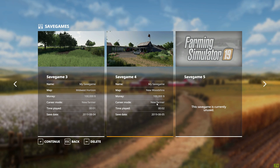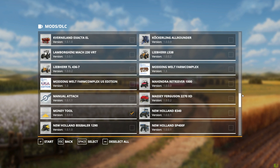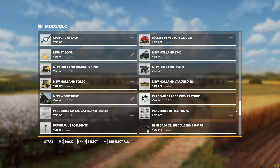Hey everybody, Thunderbolt here and welcome to Farming Simulator 19. Today we are going to take a look at a map I just downloaded called New Woodshire. This is a map that takes place in America, in the United States. You can see my mod list here — this is a map I may want to do a let's play on in the future, so I wanted to take a look at it.